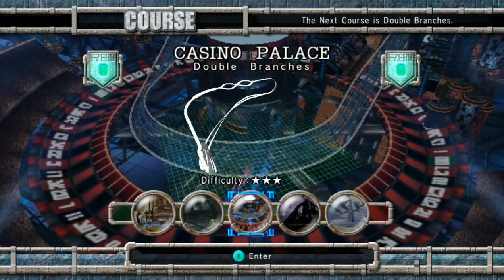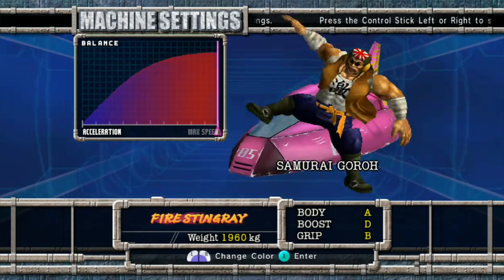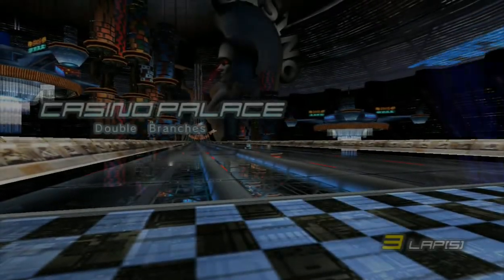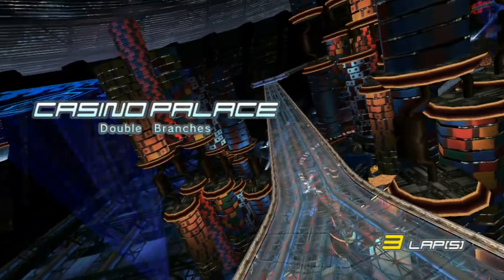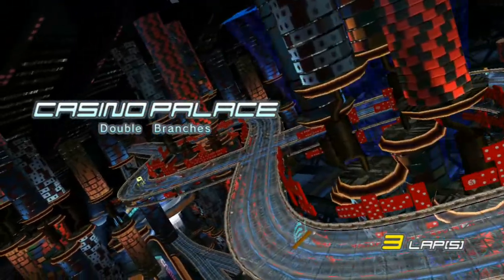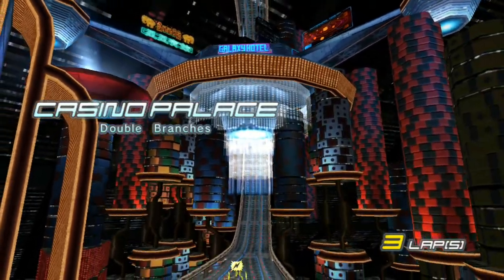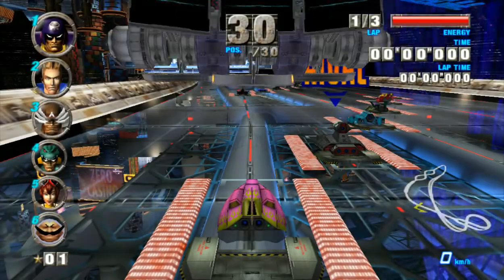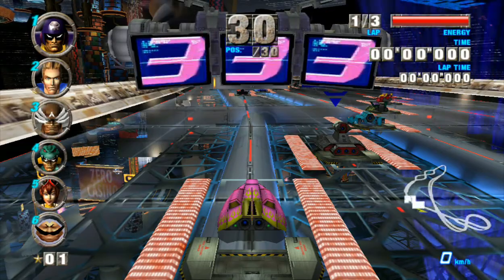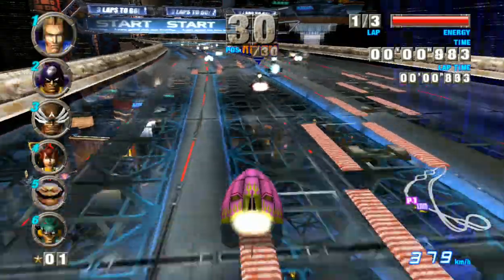Casino Palace — the double branches. This can be a little tricky. Max speed. There are a couple of sections where there are two paths you can take and then the paths intersect. If you're kind of in the middle of the pack and half of the pack splits off the other way, it's tricky to navigate those intersections without bumping into anybody. It can really set you back.